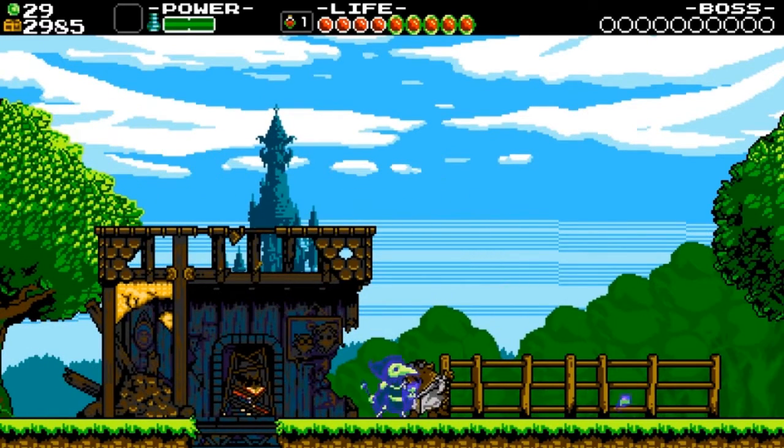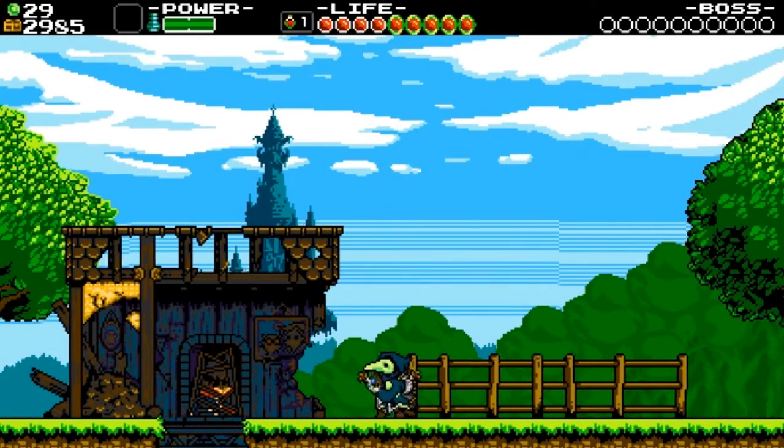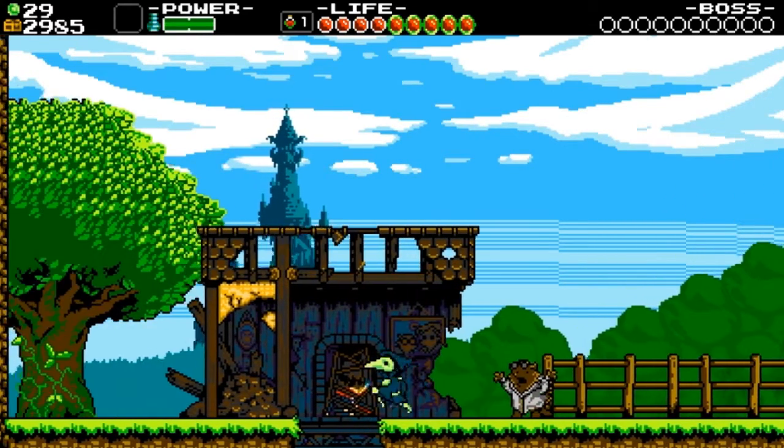So somebody had told me there was a double jump, but I don't quite understand exactly how it works. I know I've been able to get up on that roof though. We're just gonna go down in the hole — fuck it.